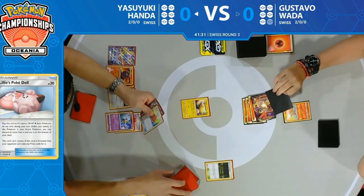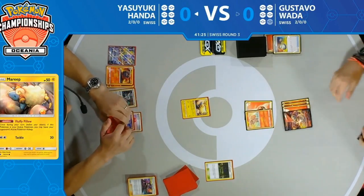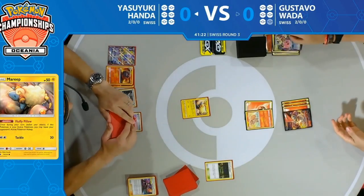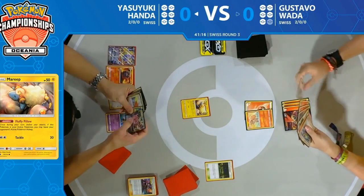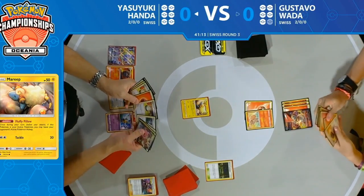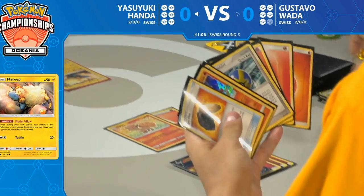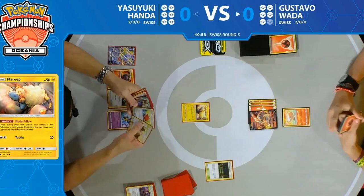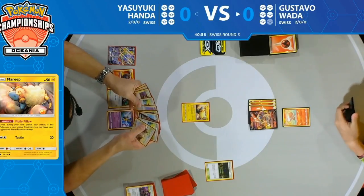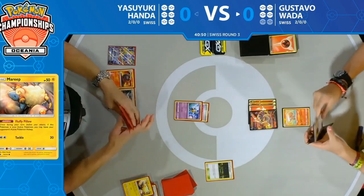Gustavo has to find a Switch and Escape Board, and needs to flip to see if he wakes up. There's another Switch — and a Professor's Research drawing him seven cards, exactly what he wants. Discarding a few cards he might not need in this matchup. Now he's got a full hand to work with.